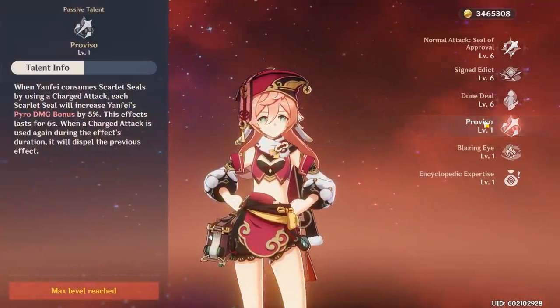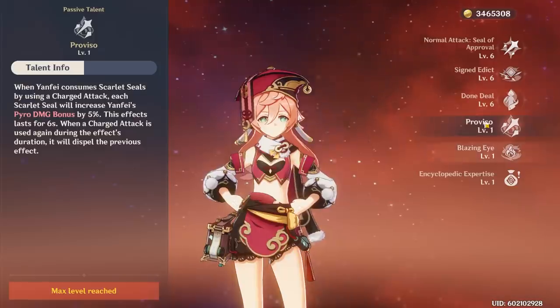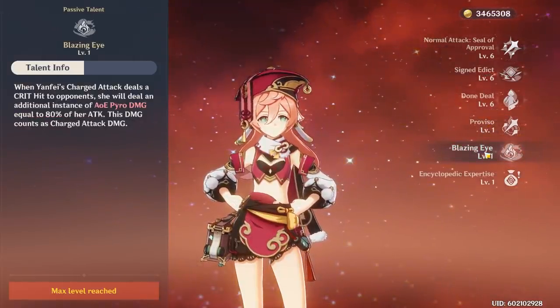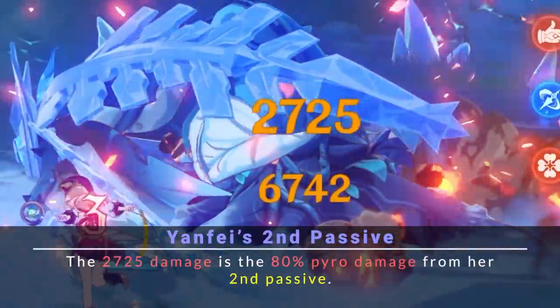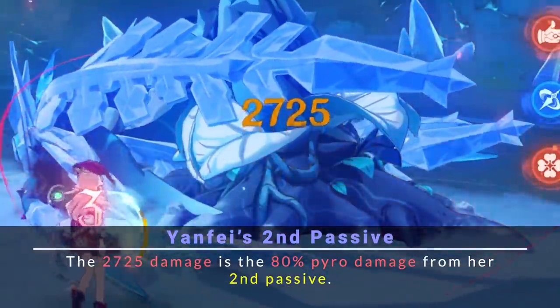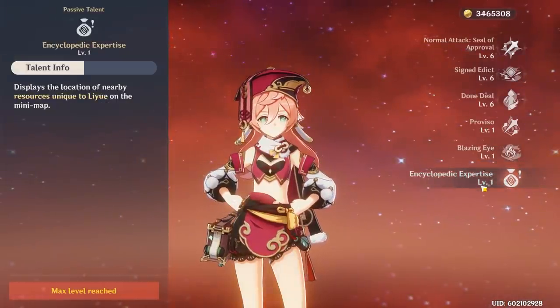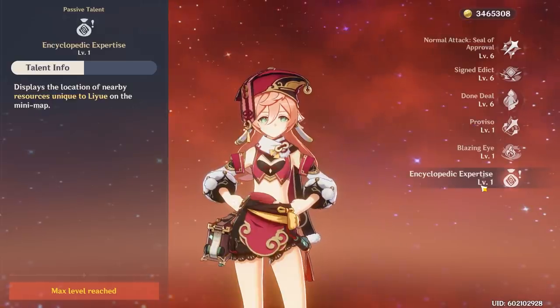Starting off with her passives, Yanfei adds 5% pyro damage for each seal that she consumes. Her second passive adds another instance of 80% pyro damage if her charged attack crits on an enemy. Her exploration passive is the same as Qiqi's, allowing her to detect resources unique to Liyue on the map.